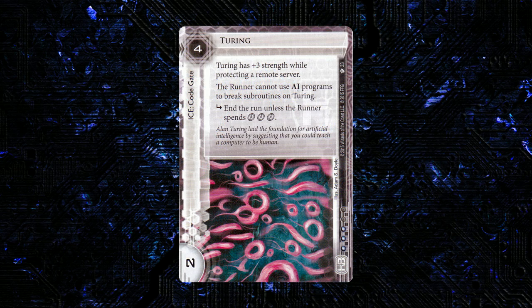Next up we have an HB ice — the first of a cycle of ice we're going to see in this pack. This one is Turing. It is 4 to res, 2 strength code gate, and 3 influence. Turing has plus 3 strength while protecting a remote server. The runner cannot use AI programs to break subroutines on Turing and end the run unless the runner spends 3 clicks.